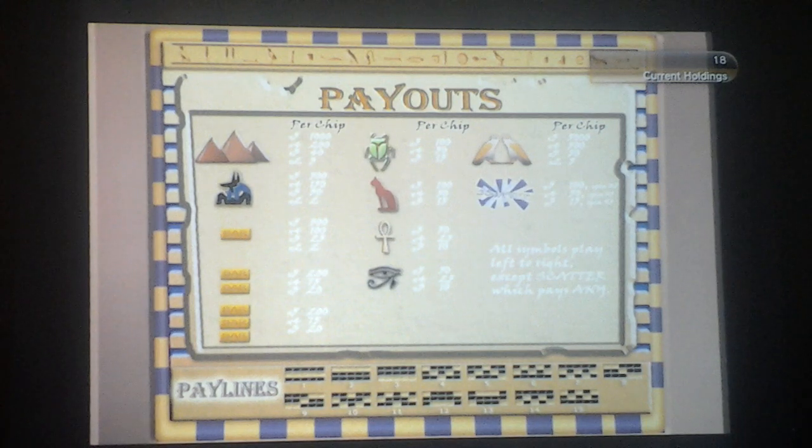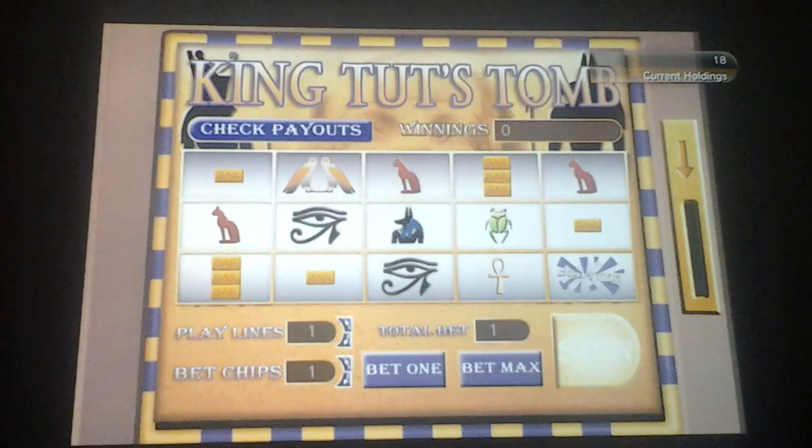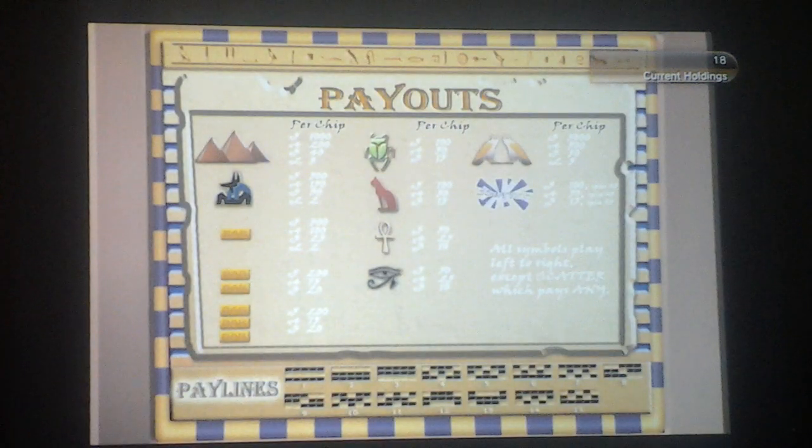Looks like the pyramids — get all 5, that's 1,000. All 5 of the dogs is 500. But yeah, once again, the pyramids are the most expensive way to win. The lowest, looks like, would be the all-seeing eye — 5 of them is only 10 per chip. Pretty cheap.